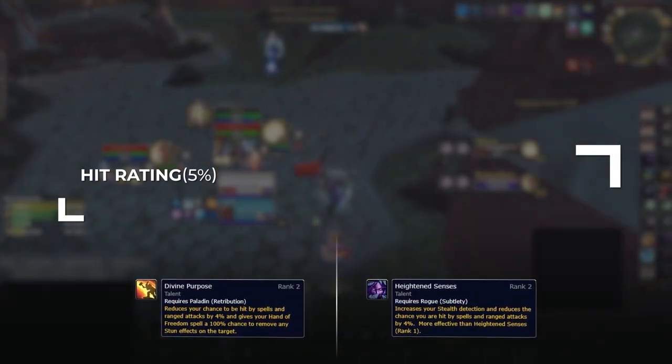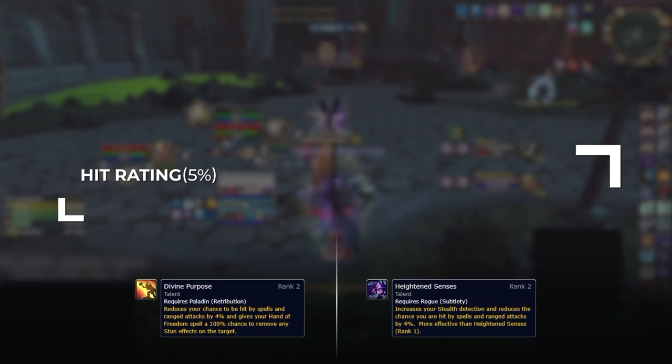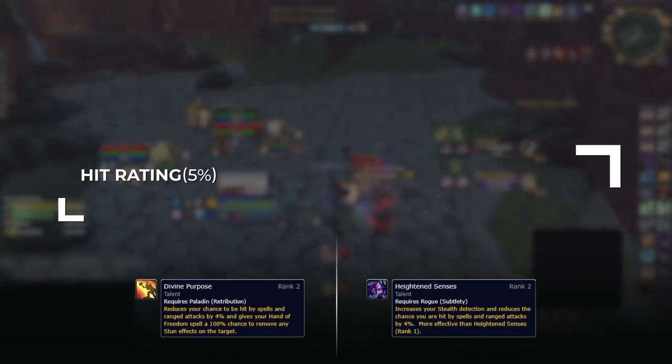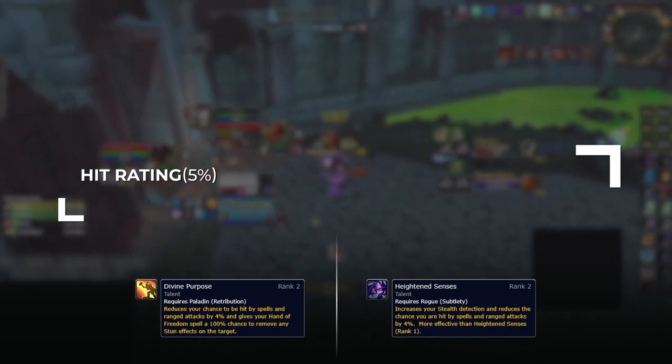Aiming for 5% does put us way over the hit cap in conjunction with our talents. But this allows us to reach a level of hit where we don't have to worry about talents like Divine Purpose from paladins and Heightened Senses from rogues — potentially missing a Psychic Horror or Psychic Scream at the wrong time on one of these classes will be far more impactful than the small amount of additional stats we would be gaining otherwise.